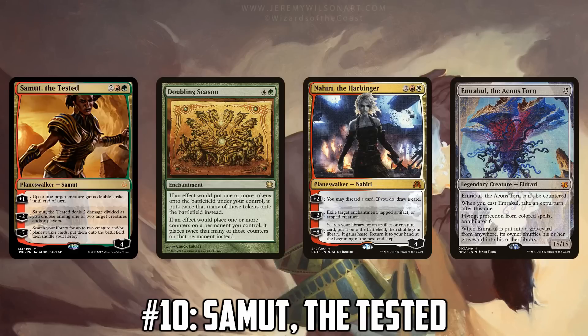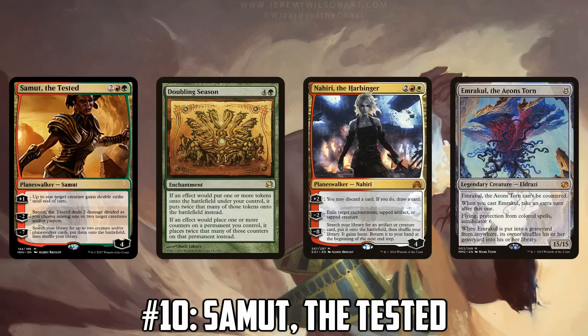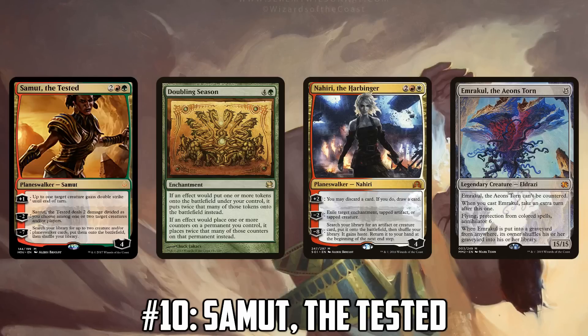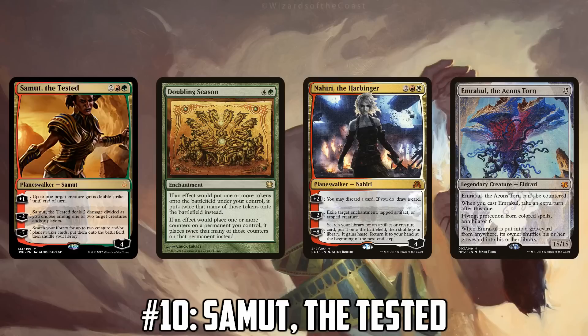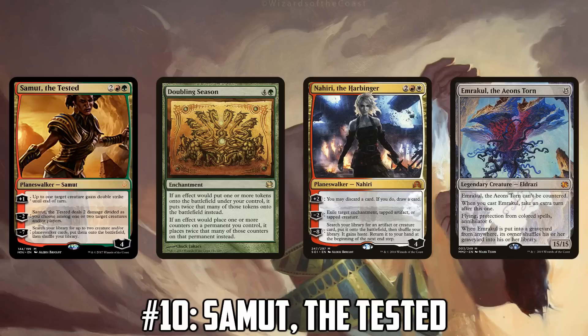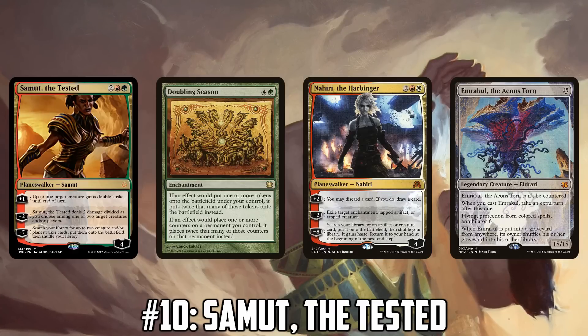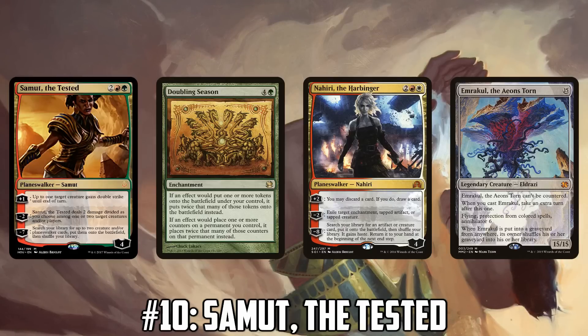So are you slamming four Samuts into Doubling Season Walkers, or is it more of a one or two-of? The deck is really greedy on colors, especially considering you're a main-deck Blood Moon deck trying to play double blue for Jace. You can build a more focused Naya list, which makes your Blood Moons less detrimental to yourself. Built around Samut and Nahiri as the two main payoffs for Doubling Season, maybe dropping a color or two makes Samut better. Nahiri's just 'get an Emrakul' — Samut basically does the same thing with an extra step. So you would play some number on top of the Nahiris in the deck.